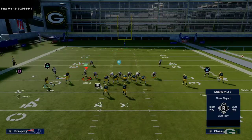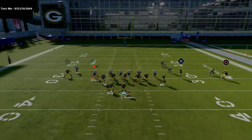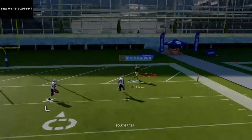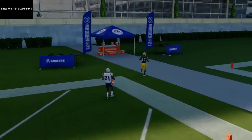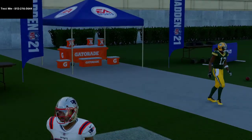We're going to smart route his route — that's literally all we're going to do. We're going to block the running back to give us a little extra protection. His route will absolutely torch man coverage. The last thing we're going to do is put the wide receiver on the right on a smoke screen.